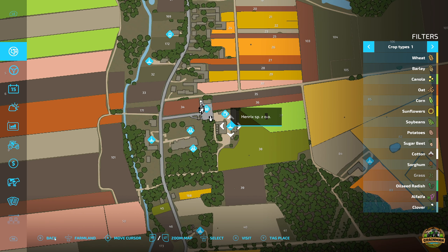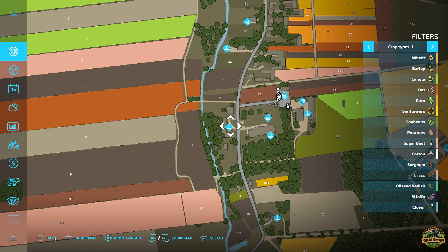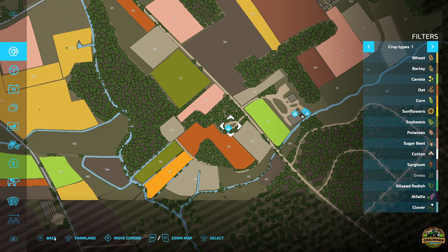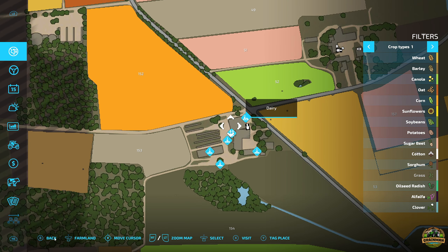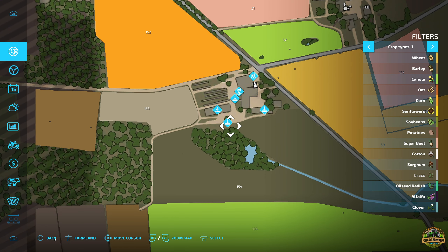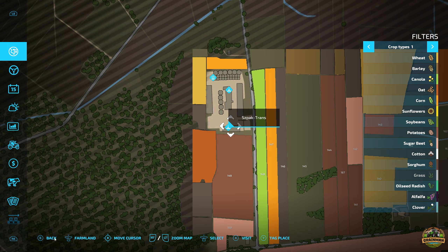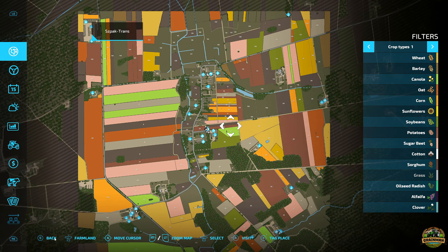There's also a vehicle shop, gas station, spinnery, tailor shop, and a seniors facility. Stone sell points and in the bottom left there's a straw sell point, dairy, an animal dealer, liquid manure sale, root crop sell point, solid sell points, and more up at the crossroads. That's pretty much everything on the map - let's get ourselves into a vehicle for the driving tour.